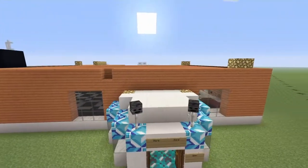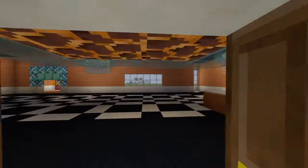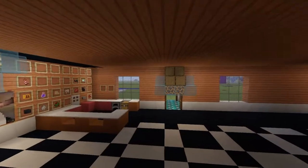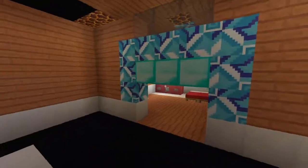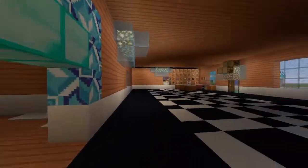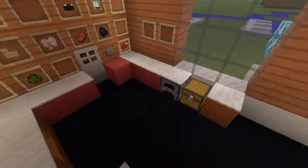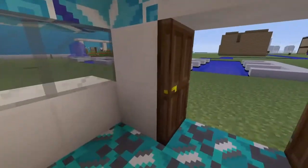This is a house that my friend Tristan made. He made this whole entire house by himself. I kind of helped him a little with the floor. He built this whole entire place. I just put all of that there, and it's kind of like a store and a house at the same time.